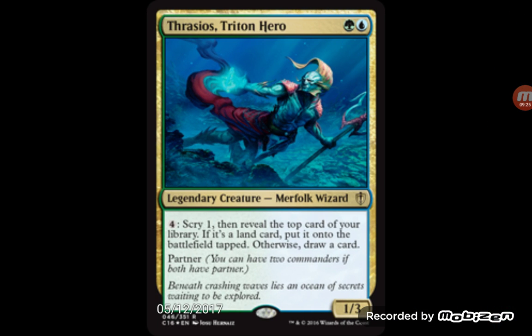The last card is Thrasios, Triton Hero — two mana for a 1/3. It costs four mana to activate: scry 1, then look at the top card of your library. If it's a land, put it onto the battlefield tapped; otherwise, draw a card. It's a four-mana draw-card and scry effect — kind of expensive but good as a mana sink. Modern wouldn't see this played; standard would be more where you'd see it, especially if they brought merfolk tribal back when they revisit Theros.